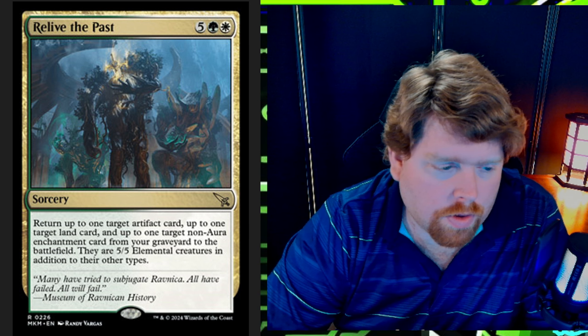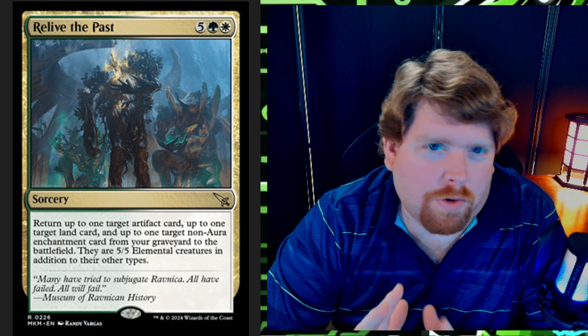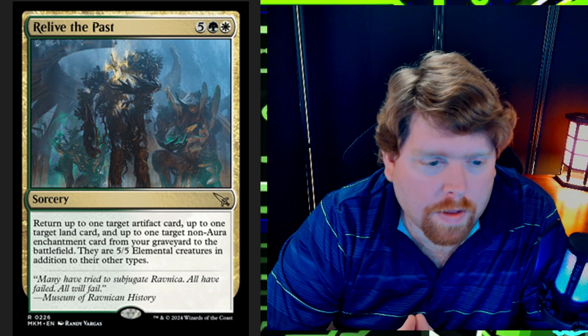Starting off at number one on my list we have Relive the Past — five mana, a green and a white sorcery at rare. Return up to one target artifact card, up to one target land card, and up to one target non-aura enchantment card from your graveyard to the battlefield. They're 5/5 elementals in addition to their other types. This has got to be one of the more interesting reanimation spells I've seen in a while.